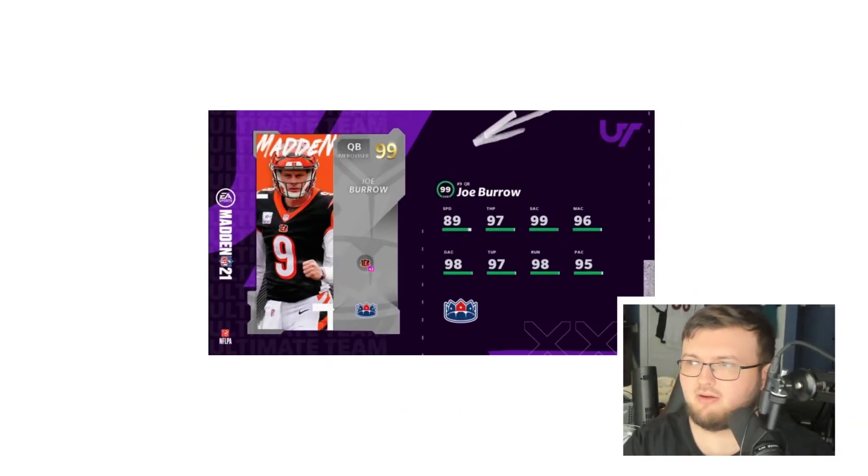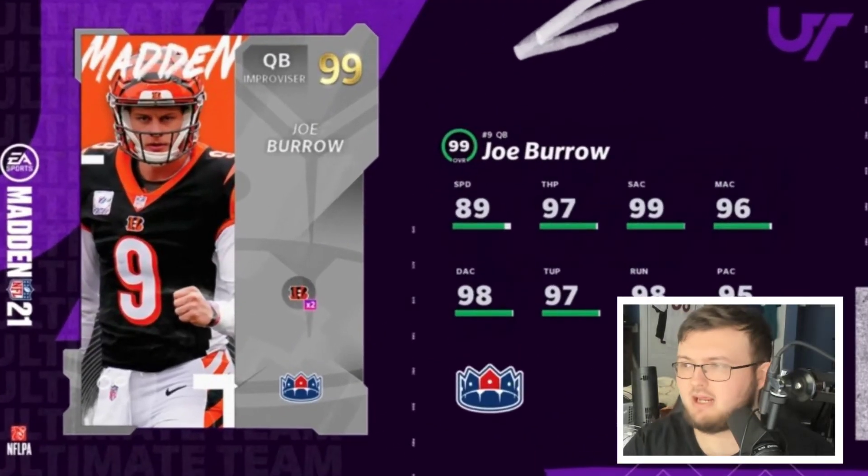Our first Team Masters card is none other than Joe Burrow — he's a 99 overall Team Master. He's got 89 speed, 97 throw power, 99 throw short, 96 throw middle, 98 throw deep, 97 throw under pressure, 98 throw on the run, and 95 play action. We'll probably get a list of more of these later today, but these are just the ones EA went ahead and revealed.